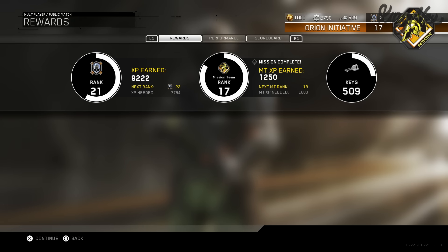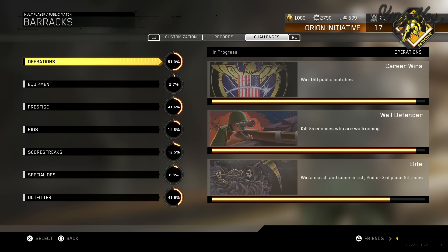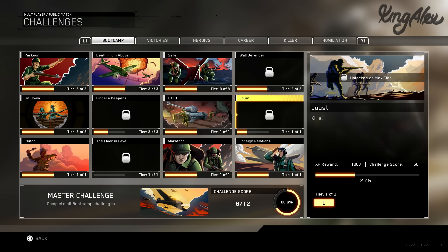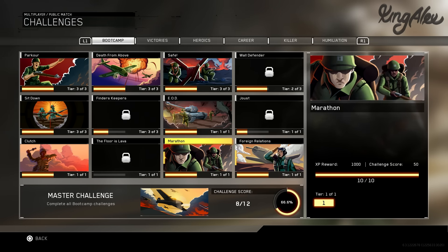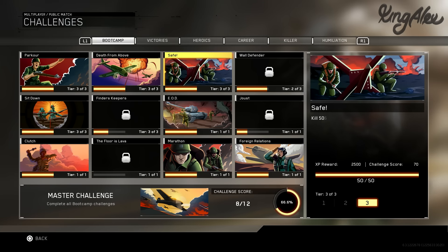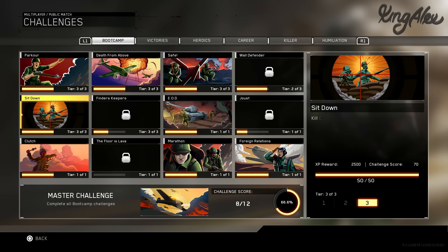That's weird, there's no medals that popped up - that's the thing about Infinite Warfare, under the rank there's nothing saying what we actually completed. But we go to our Records Operations - there we go, we got the 50 wall running kill challenge! And we got the Jester challenge completed - 1000 XP from that and 2500 XP from the wall running challenge. You actually get calling cards for doing these challenges. For the next episode I'm gonna try to complete everything in the Boot Camp section.